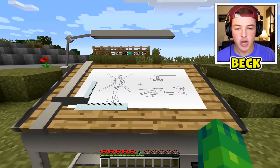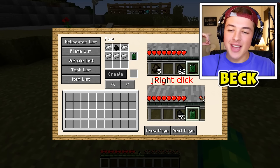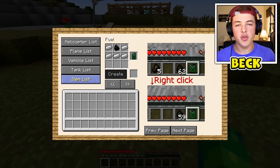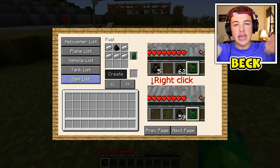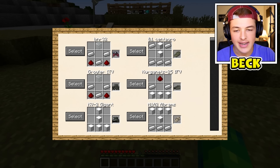Now I know that there's helicopters on there, but this isn't just for tanks. You can get helicopters, planes, and also some other cool stuff like turrets. So if you do want to see some more of this mod, definitely leave like 2,000 likes on today's video. That would be super amazing. But let's check out the tank list.